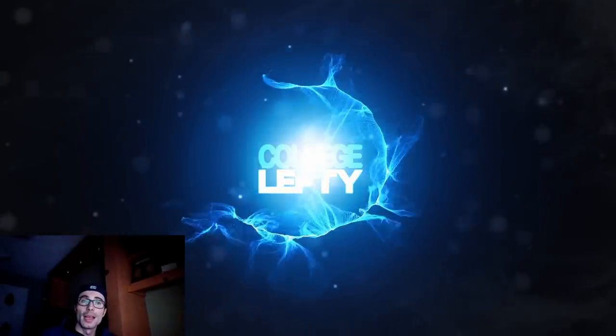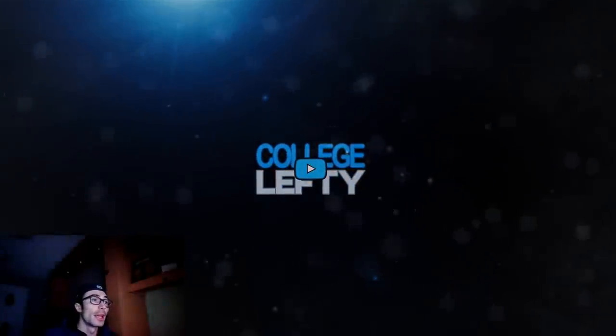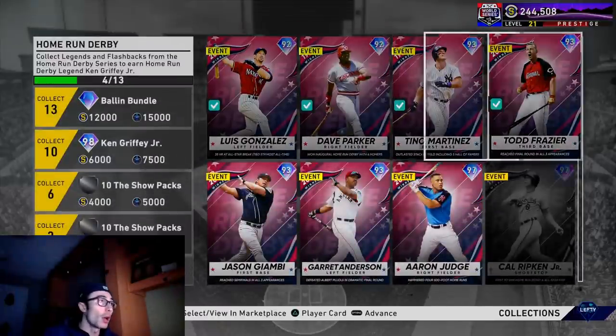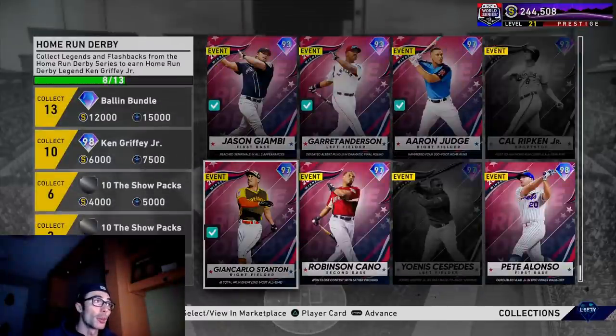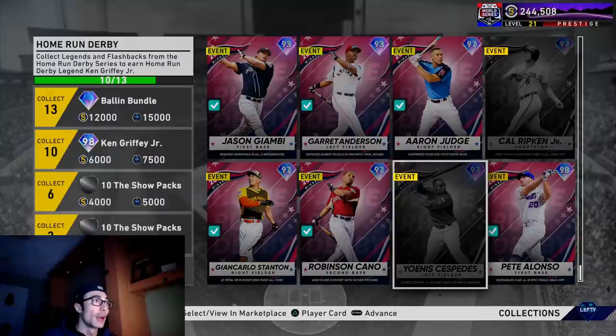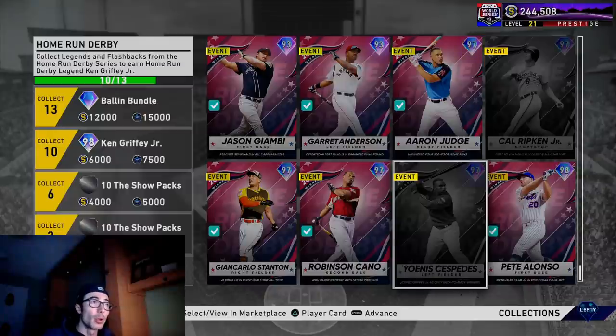How's it going everyone, College Lefty here. In this video I have the 98 overall Ken Griffey Jr. debut, as well as trying out some set two players along with set one home run derby players. I'm going to be using Robinson Cano, Tino Martinez, Todd Frazier, Aaron Judge, Garrett Anderson, and Pete Alonzo in the moonshot event.